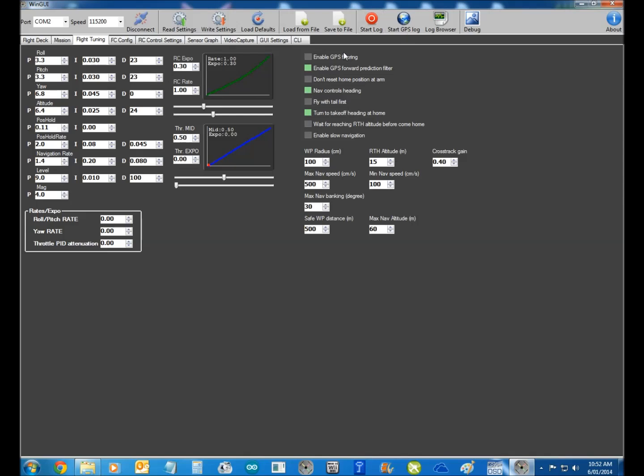Flight tuning. Here are my settings. All PIDs are stock — I don't do anything with the PIDs. I've changed the Expo rate from 0.65 down to 0.3, because I don't like too much Expo, and I put the RC rate up to 1. It just makes it a little bit more high-performance. Nothing in these Expo rates — we're not doing aerobatics. Over here you can set up your waypoint radius and your altitude, return to home altitude height. Cross track gain you don't need to do anything with.